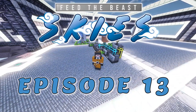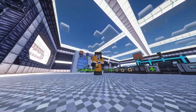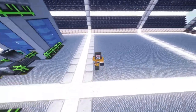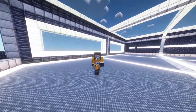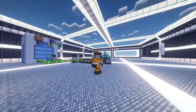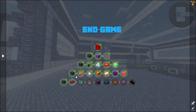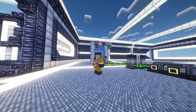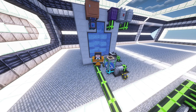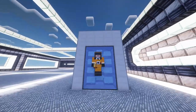Hey guys, welcome back to FTB Skies episode 13 - we don't believe in unlucky numbers here, so we're keeping it episode 13. As you can see the area is looking fantastic - still not finished but absolutely brilliant. In today's episode we complete a lot of quests, but mainly we get into the fission reactor, which hopefully does not blow up like it usually does in our series.